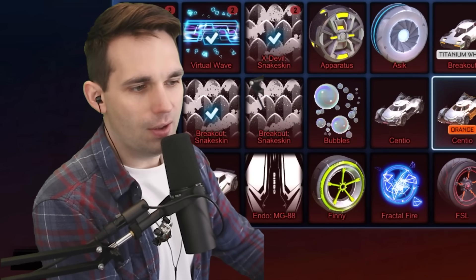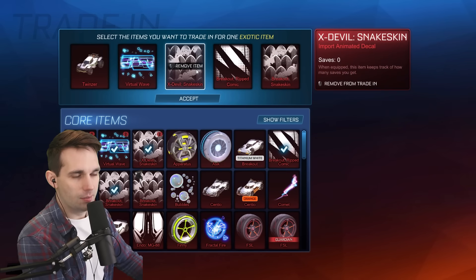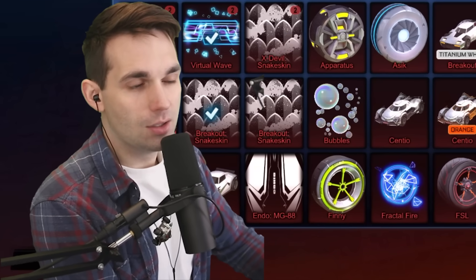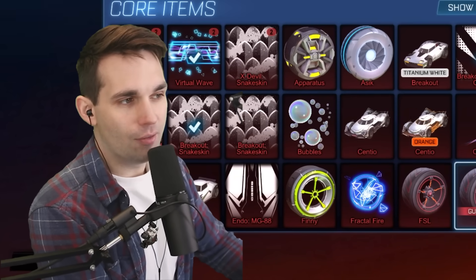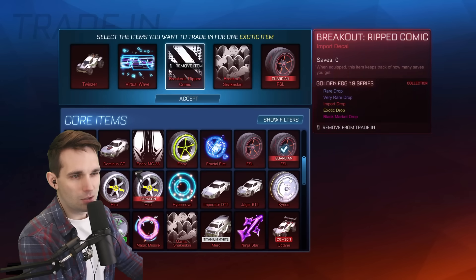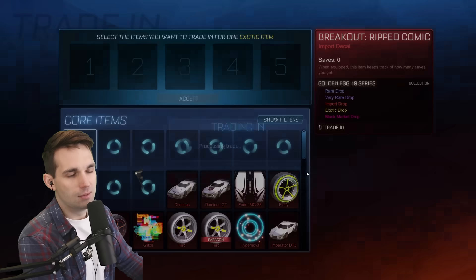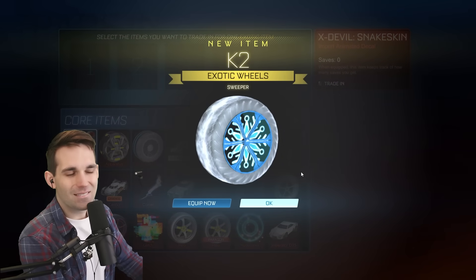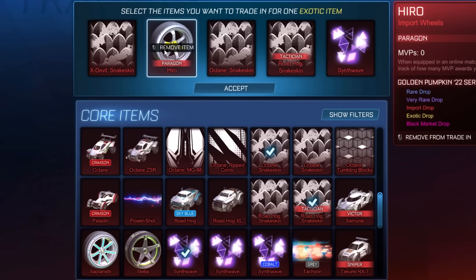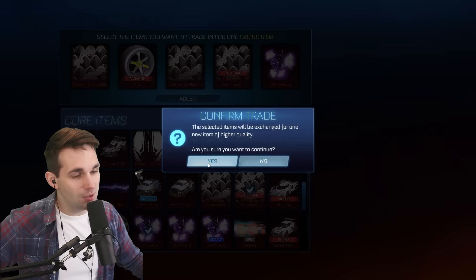We might have found a strat here — right now we have a 40% chance of getting something from a golden item series. When you trade up from the core item series, the exotics can't come painted. So it's almost better if we get it from a golden item series. Let me throw in one of these FSLs even though they're assorted — I don't think you'll hold it against me. Now we have a 60% chance of getting it from a golden item series. I say that's a W. Unpainted K2s, but I don't think he had these so he can't be too upset. Now I think we have an 80% chance of getting this from a golden item series.